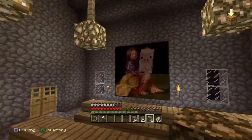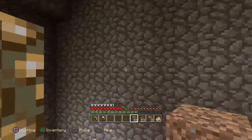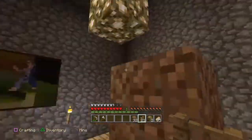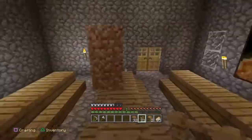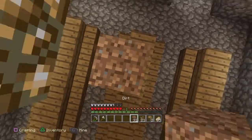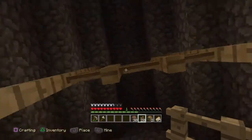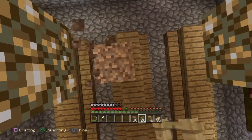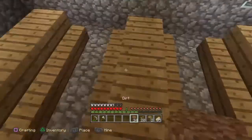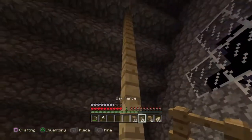I wonder if I could connect these lights — that might look cool. Put a little connector in there. Oh yeah, that'll look cool, that'll look good. Let's do that. Now I just gotta make it symmetrical, which will more than likely take more than a couple tries, because we can't have asymmetrical lights — no, it's not gonna happen.